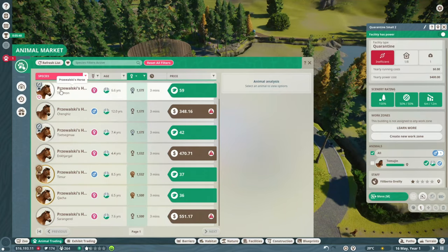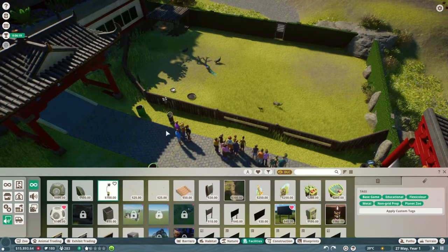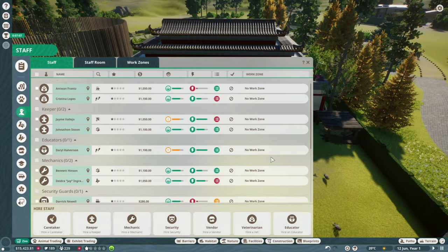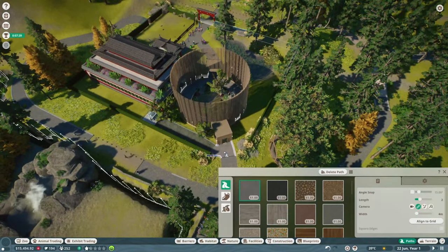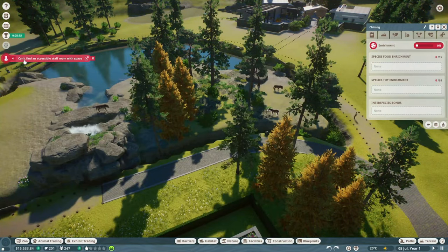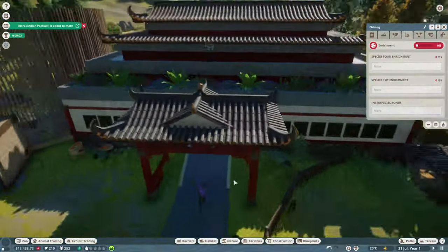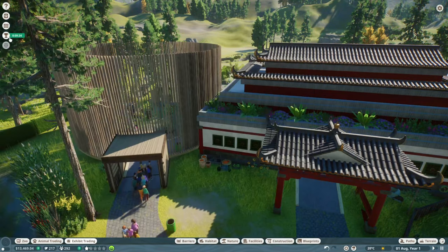I'm still checking back and the horses are still the only animal unlocked. I've started putting in a few things such as educator talks to increase the conservation rating and meet the objective of two animal talks per year. Conservation rating I find is often hard to increase quickly, but my approach is usually to make sure there are tons of recycling bins, education is up there, education boards around the zoo, and that you are releasing animals into the wild.